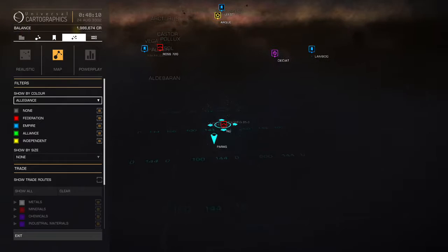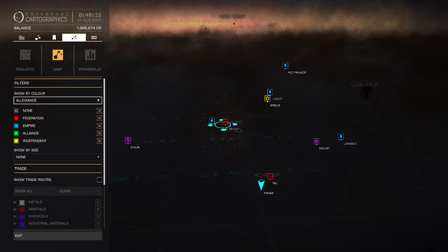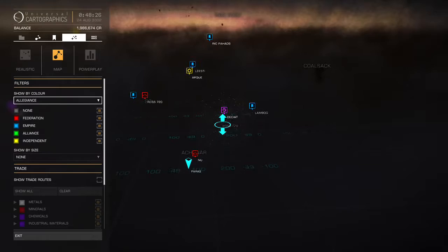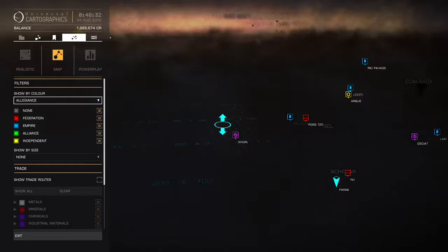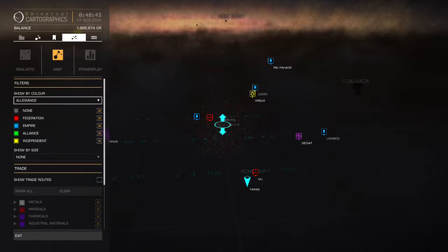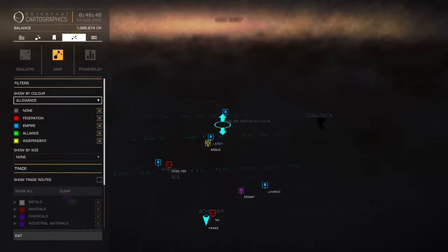Luckily, my ship is fairly close by. I have another one up here — that's my Sidewinder, my very first ship. I don't think you can sell that one because it's a loaner, so if you were to lose all of your ships, you'd get that one back. These things here mark the location of what are called engineers — they're these special people that, if you do certain things for them, they'll make you really nice equipment, weapons, and stuff for your ship. And these other little markers are bookmarks I've placed for one reason or another.